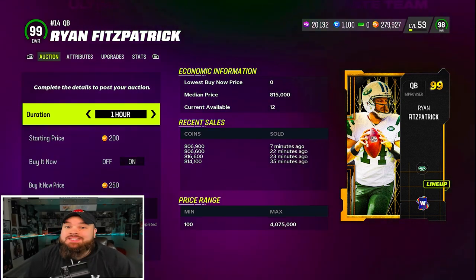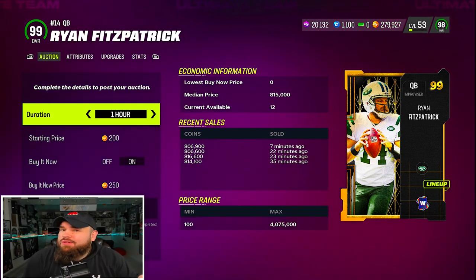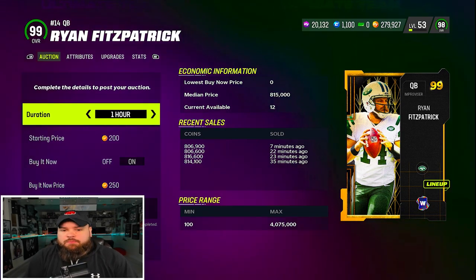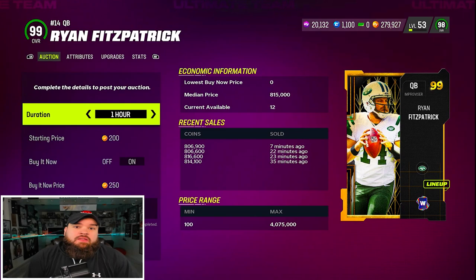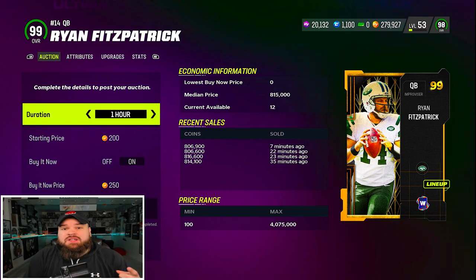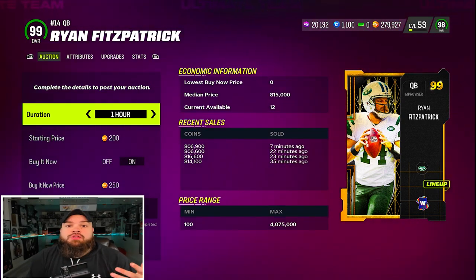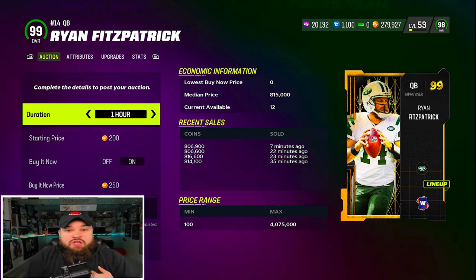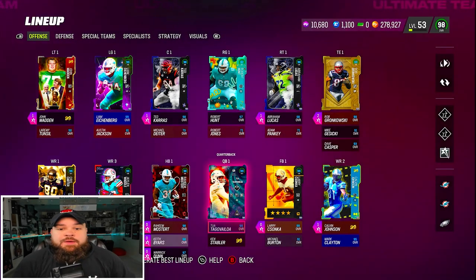It sucks that his last ability bucket wasn't working when I was recording — they released him broken. Right now Ryan Fitzpatrick is going for 800K. Do I think he's worth that price? No, because there are a lot of QBs that are better and get the quad stack for cheaper — some going for around 300K. This card probably shouldn't be going for more than Ryan Shazier QB based on how good each card is. But he was a ton of fun to use and is definitely super usable.